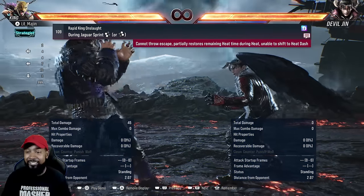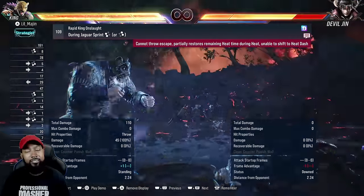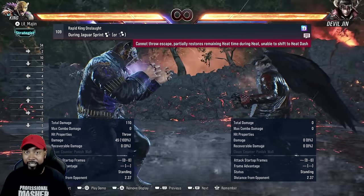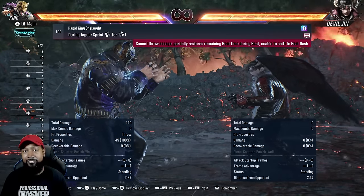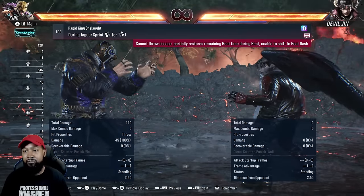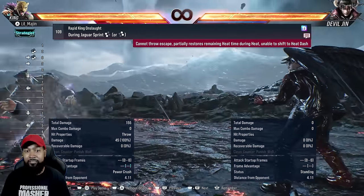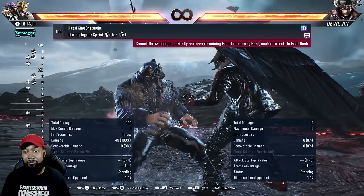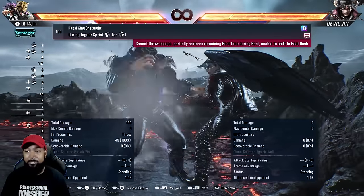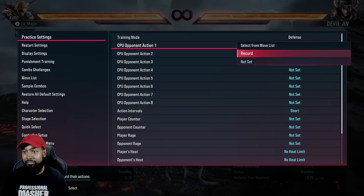The Rapid King Onslaught — the RKO — is the next throw you should be using. It's unbreakable and it's a heat engager, so it puts you in heat. If you have any recoverable health you can get a lot of that back — if not all of it — depending on how much you have. It's homing and unbreakable, with range covered by the Jaguar sprint. If King has heat activated, it becomes armored, so if they're attacking you can actually absorb hits and then get the RKO.